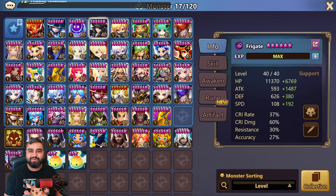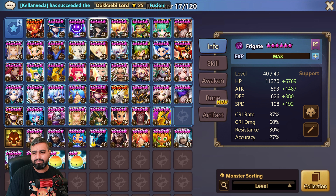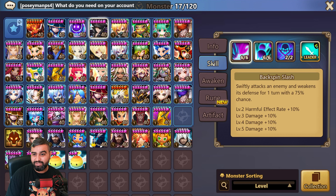What's up my lovely bumbarinos and bumbarinas — Lamnes is back today with some more RTA action. Today we'll be playing with Frigate, the newly buffed LD5 which everyone should have, and I'm so glad I pulled him in the last big LD summon session I did.